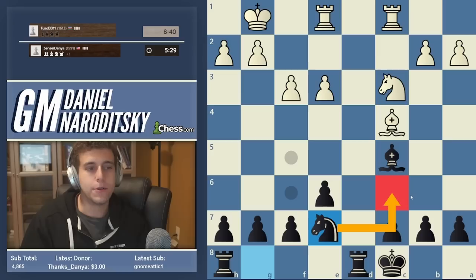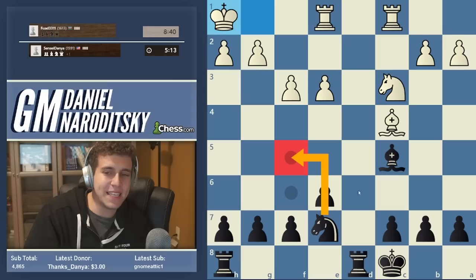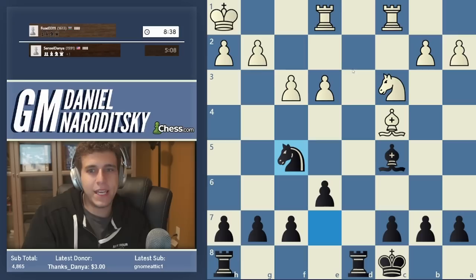It's like booking a flight to Frankfurt Airport versus routing through some remote place in Newfoundland, Canada with one flight a week — you've got to prepare for your flight being cancelled. Has our opponent taken the sting out of Knight f5? He has not, even though it may seem like he has, because white has e4 now.